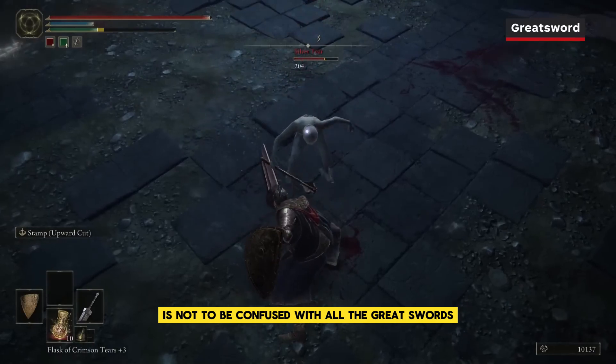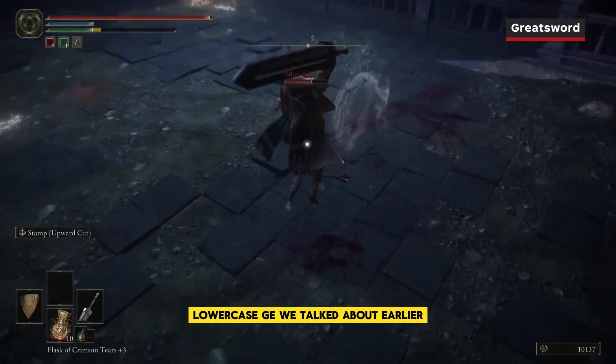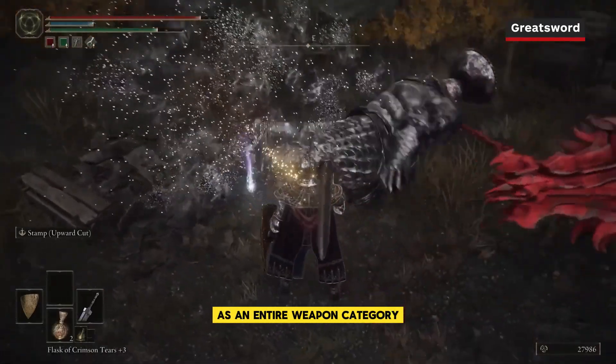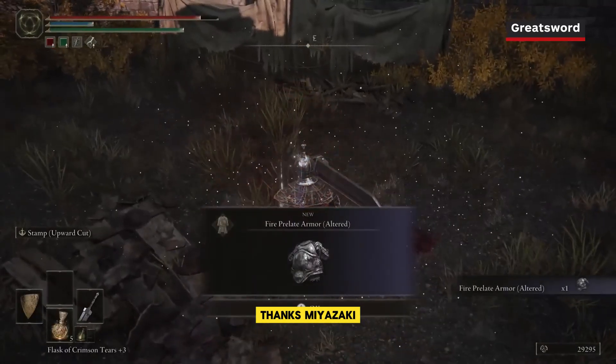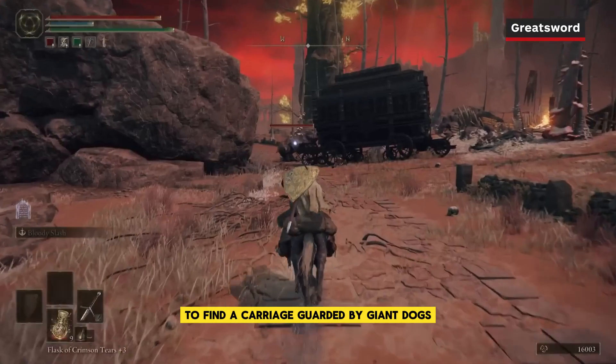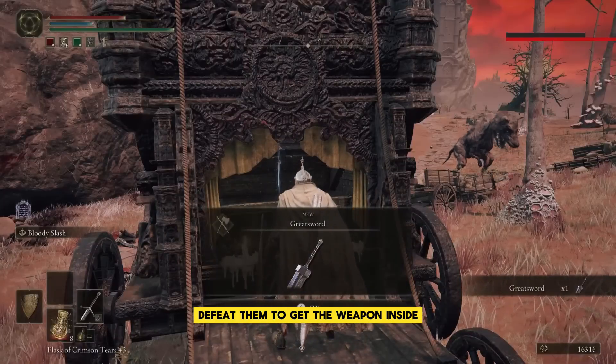The Greatsword — not to be confused with the greatsword category we talked about earlier — is actually a Colossal Sword, despite having the same name as an entire weapon category. Follow the road northwest from the Caelum Ruins Site of Grace in Caelid to find a carriage guarded by giant dogs. Defeat them to get the weapon inside.